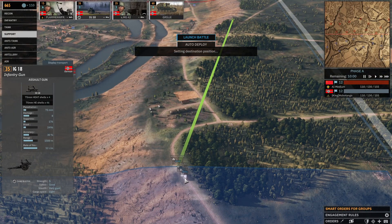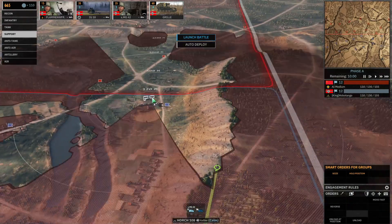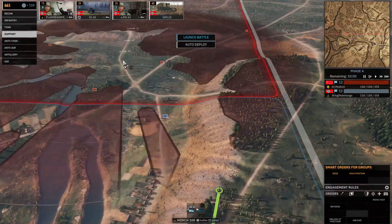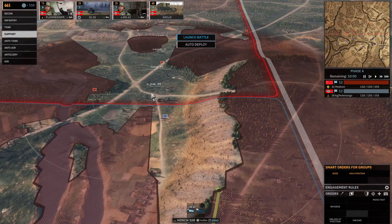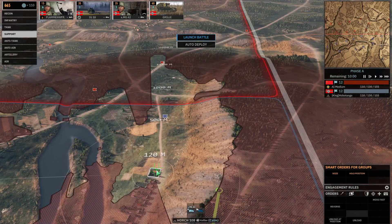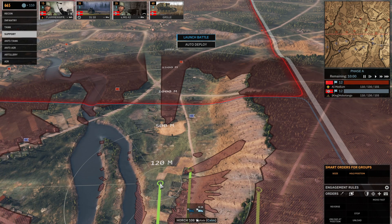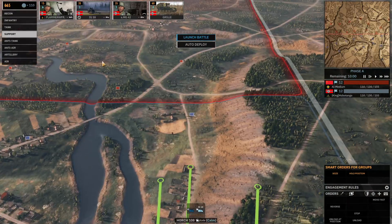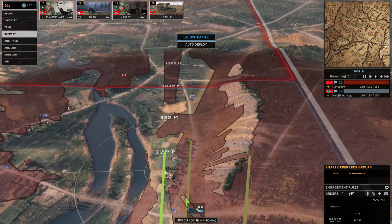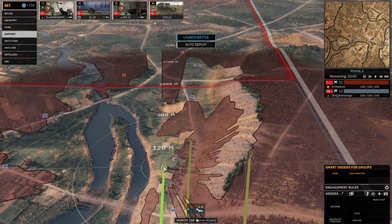The MG42 and IG18 — this is the classic German combo that you want to be reaching for. You could put the MG42 there, but there is a possibility that the enemy will have a faster troop, and maybe an AT rifle will be here and will take your machine gun down. So I'd put a machine gun here and an IG18 right around here. If the enemy is a German division, you might want to put the IG18 just a little bit behind around here, because you don't want him having a machine gun here and shooting at you.